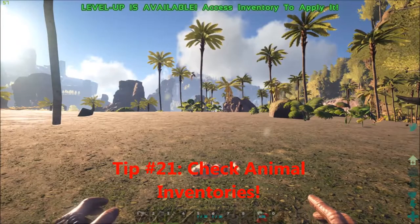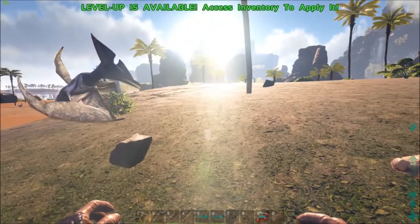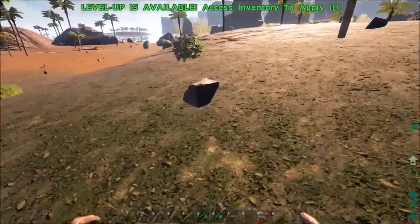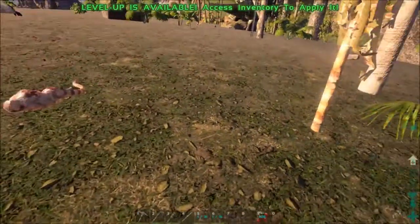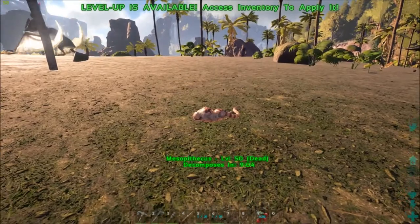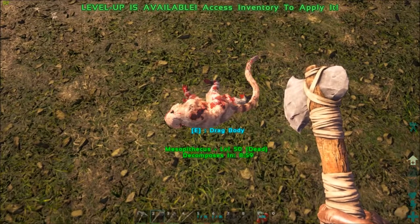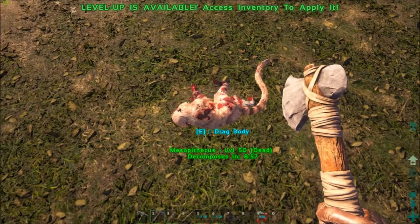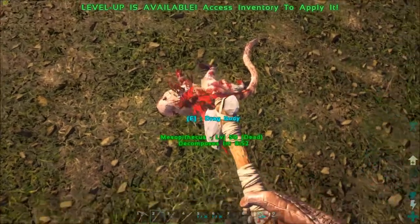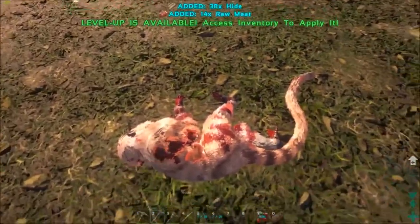Tip twenty-one is to check animal inventories. A lot of the time when you kill an animal such as a T-Rex or mammoth, they'll have something in their inventory which you can grab out before you harvest their meat or hide. If you aim at an animal it'll say E to check inventory. If you don't do that, it won't drop anything on the floor — it'll just straight up be lost.